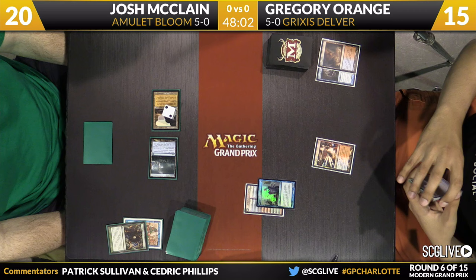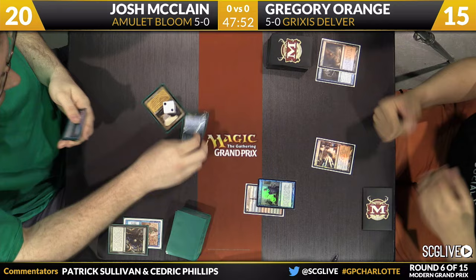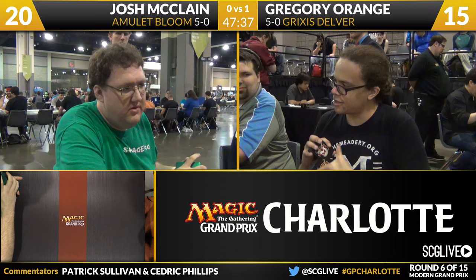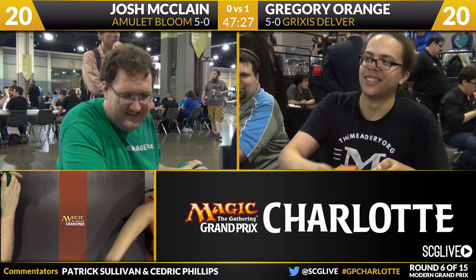This will actually be a little interesting because Josh did not reveal the card he took from Ancient Stirrings. He has a Pact of Negation in his hand, and we might actually get a judge involved here. This is a little awkward. What's going to end up happening here is a game loss, and I think he knows that immediately — because if you take a card off Ancient Stirrings and don't reveal it, you could have taken any card. It works into the Patrick Chapman situation at the last Pro Tour with the Ajani. If you don't reveal the card and then shuffle your hand around, it's a game loss.